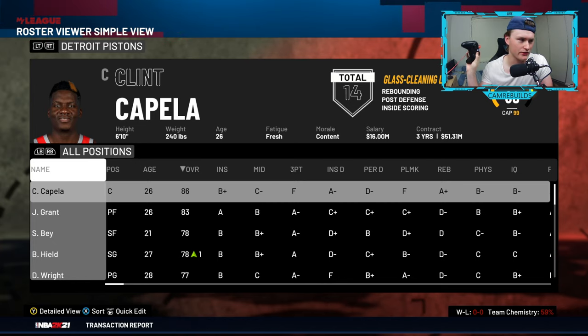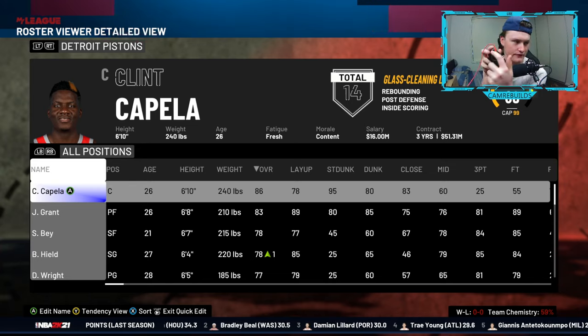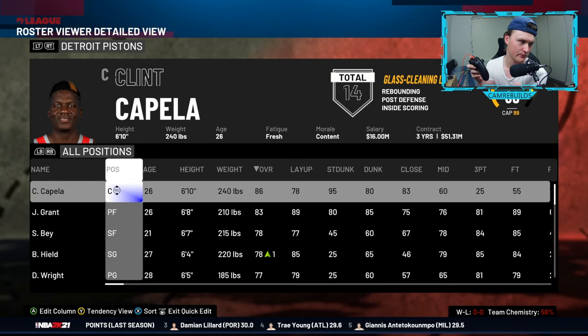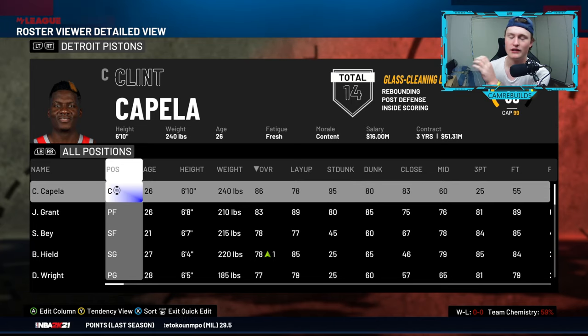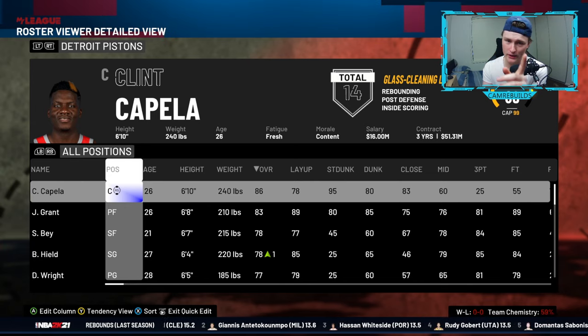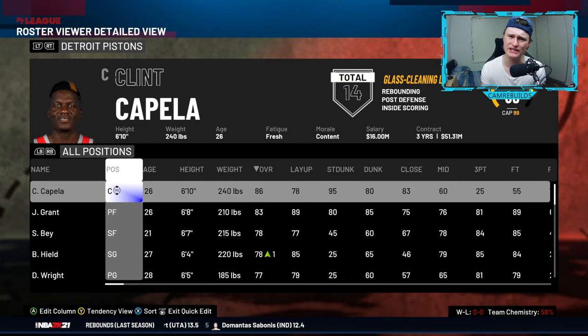A cheeky tip: if you would like to improve a player's trade value, press start on the roster menu and it comes up with quick edit mode. Press OK — if you move your left analog stick left, you come up with the position. You can then move your right stick down and their overall does go up when you change their position. Every center moved to power forward goes up overall. Almost every shooting guard moved to small forward goes up, and every point guard moved to shooting guard goes up. Just don't try moving players to power forward — it doesn't work, unless it's Terry Rozier for some reason.